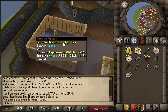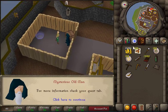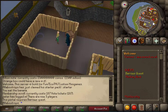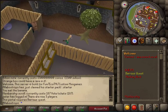Farther south we have the barrows teleport as well as the mysterious old man. In order to do barrows you have to complete a little quest — you have to get 100 dragon kills and a green cash stack. After you do that you will unlock barrows. We'll take a look at that in a little bit.